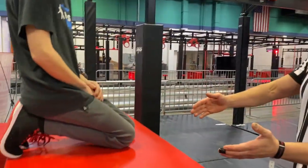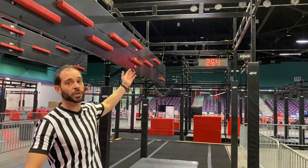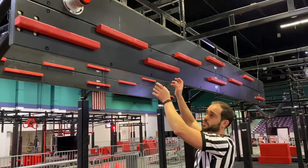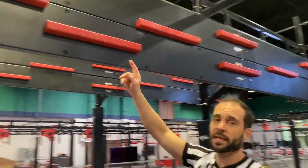Competitors will start on these red blocks. When they see the NinjaWorks timer system go 3, 2, 1, go, competitors will reach up, grab the cliffhanger ledges with their hands only, go all the way to the end, make their way back, and hit the buzzer.